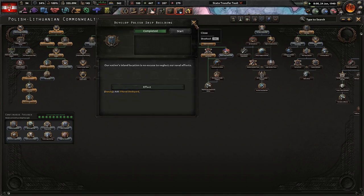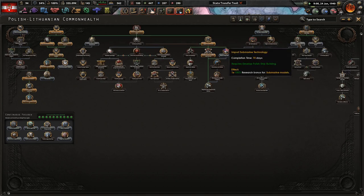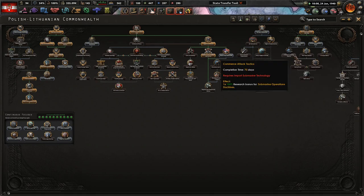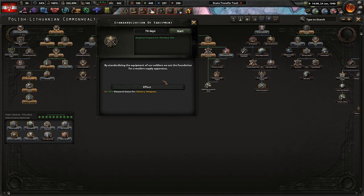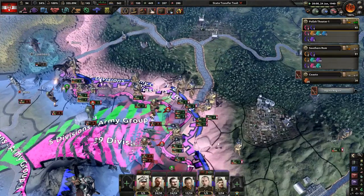Develop Polish shipbuilding. Sub models, destroyer - I don't like either one, to be honest. I like the naval doctor. Civilian factories, infrastructure - let's do standardization of equipment. By standardizing the equipment of our soldiers, we set the foundation for a modern supply apparatus. We have to take around the Maginot Line and they've capitulated.